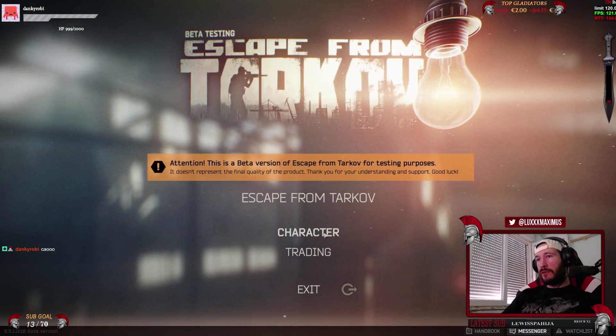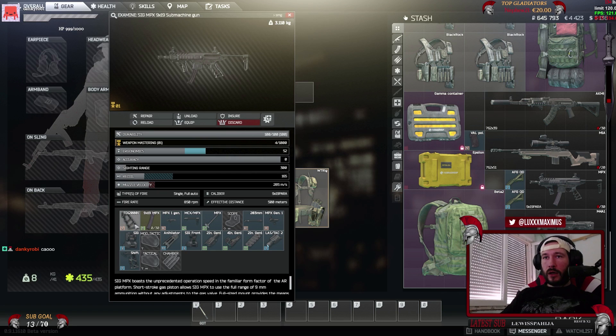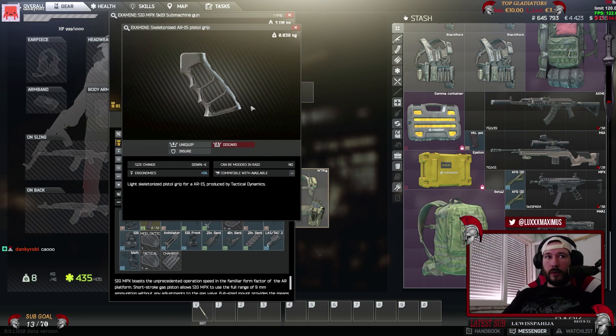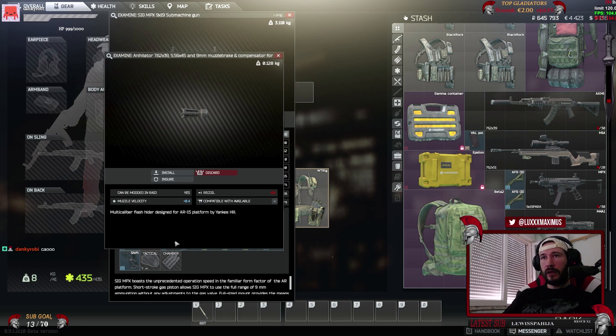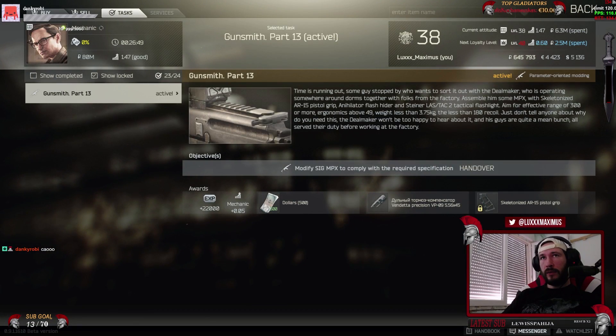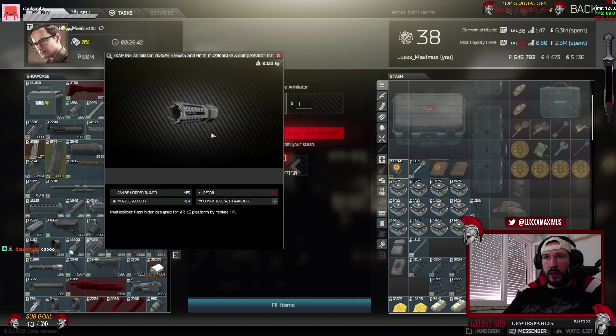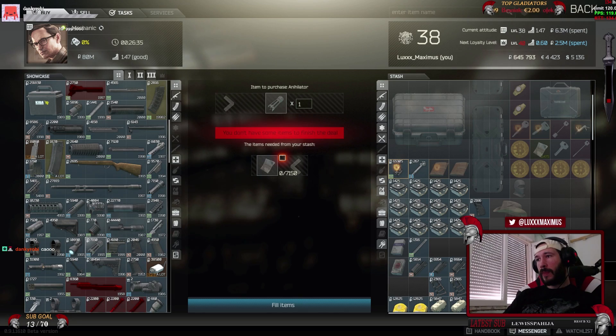Let's check the gun itself. The tricky part - until you unlock it - is to find the Skeletonized Pistol Grip, but it's very common in my experience on the Shoreline; I found quite a few before even getting to this quest. The Enhilator Muzzle Brake I think you can buy at Level 3 Mechanic - it doesn't need some specific task for unlocking.